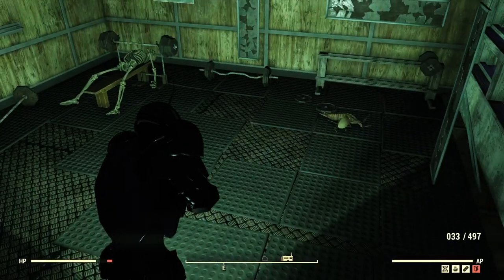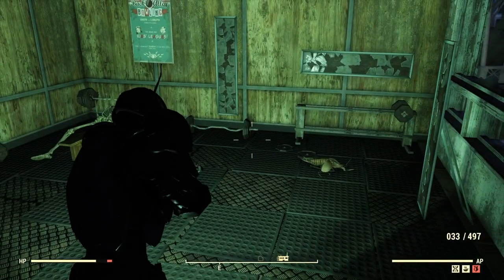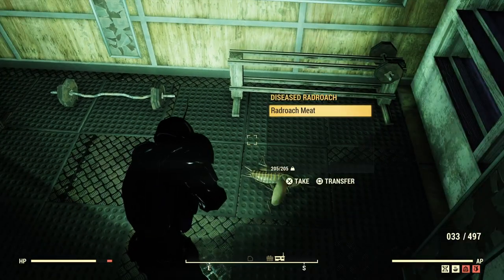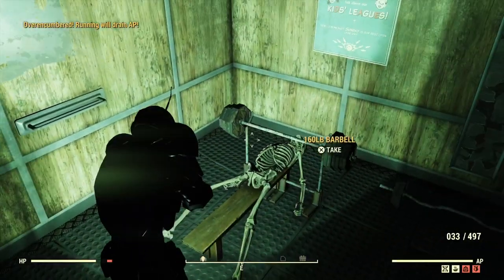We're at our next location — the Green County Lodge. There's a weight room in here with a bunch of weights. These weights contain a lot of lead, so we'll go ahead and pick them up. You'll probably end up over-encumbered from picking all this up.